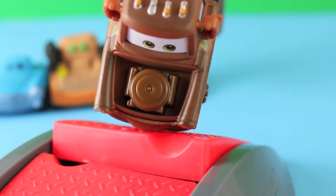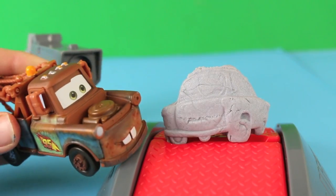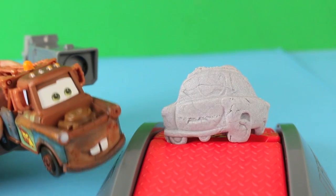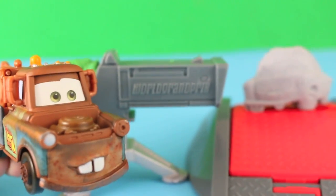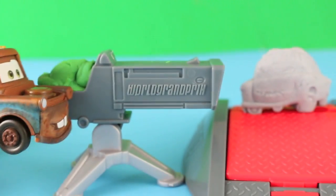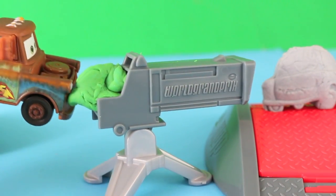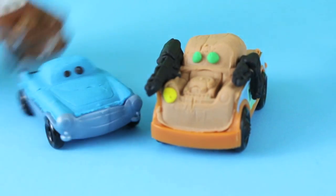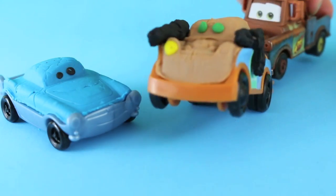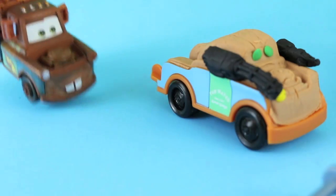So Finn, who stole Holly Swiftwell? Well, it must have been the evil Professor Z. Aw shoot, I just made him. Maybe I should have made this guy out of Play-Doh. I made her this secret spy have a plan. All I need to do is stuff some Play-Doh in this camera and we can aim it at Professor Z. That's a perfect plan Mater. I knew you were one of the best. Thanks Finn McMissile. Let's go save Holly Swiftwell.